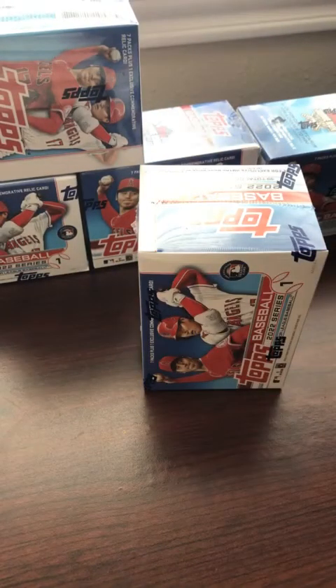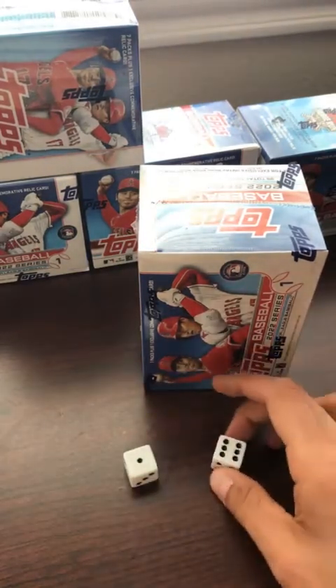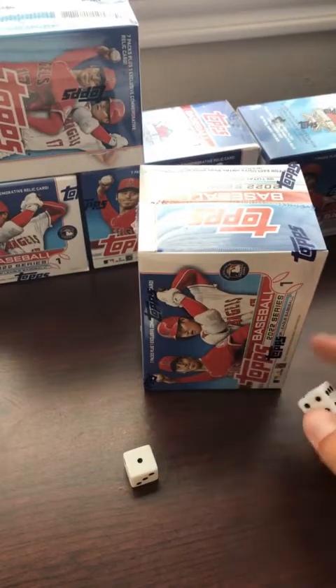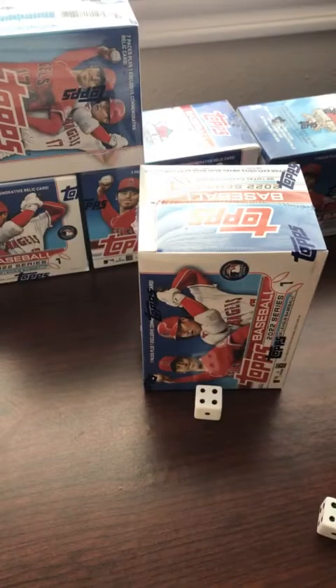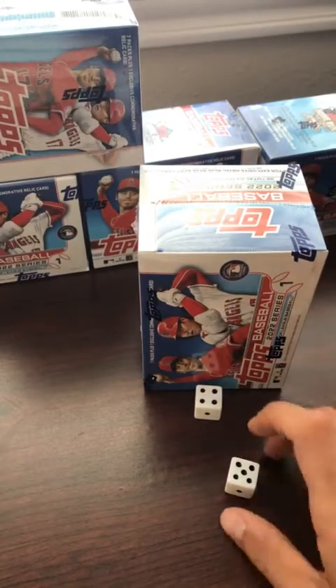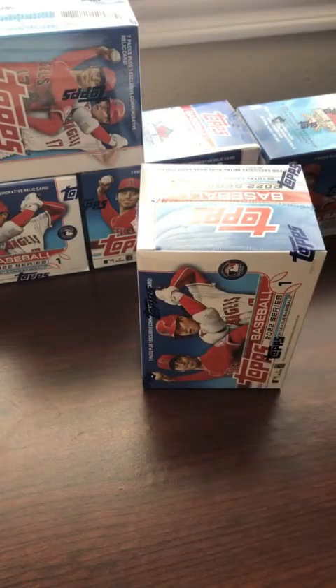The way we'll do it — if there are multiple teams on a single card, each player will get basically a dice roll. Say, the Vlad and Wander card: I'm going to roll for Vlad — he got a 4 — and Wander got a 5, so Wander would get it. Team Rays would get that card. That's how we're going to determine team cards today.